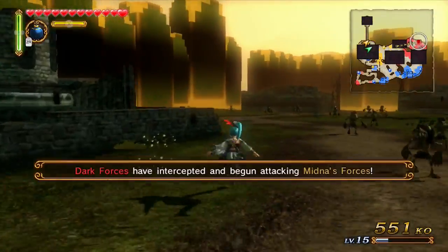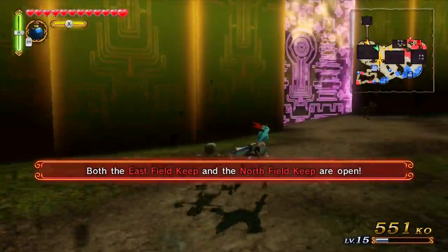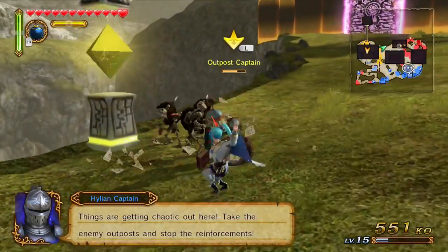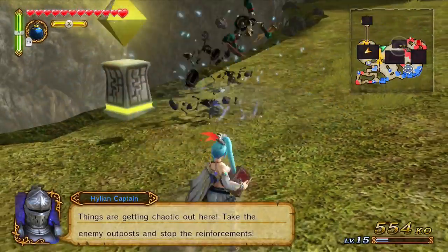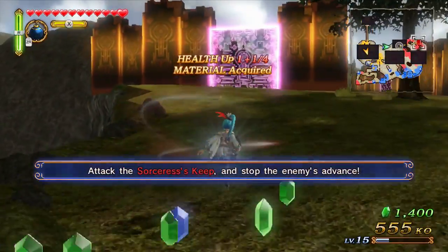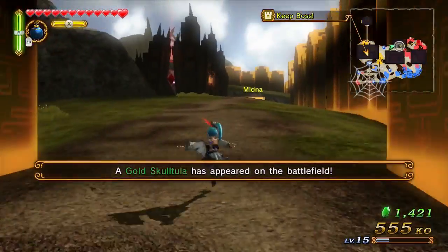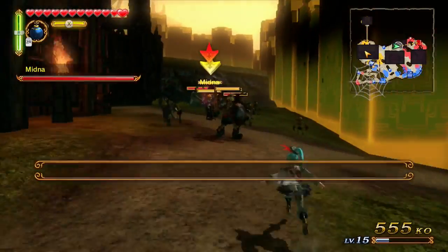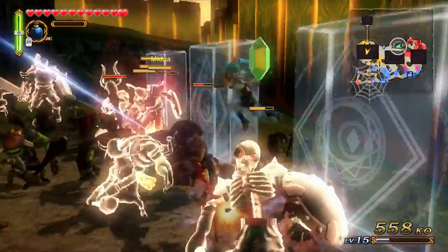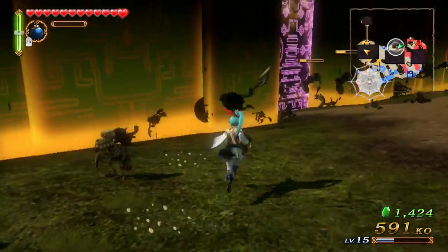You want to handle the keep in the twilight right below you? Midna is like halfway to the seer right now so I gotta head over there. Those keeps opened up - she stole her outpost, the one where you triple combo'd the guy. I have big bombs. Attack the sorcerer's keep and stop the enemy advances - there's a Skulltula, you want to handle that? I'm following Midna. I just attacked Midna by accident!